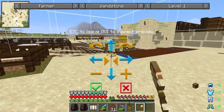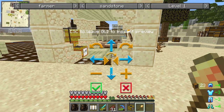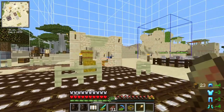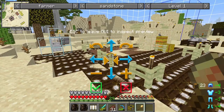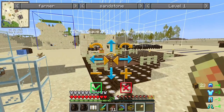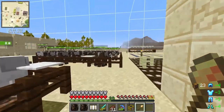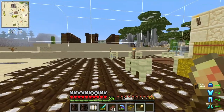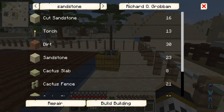We want the farm facing the other way because there's already some farmland here we could utilize. Let's rotate it and bring it back here. The farmer building will be nearer to the town which makes sense. It's a little close to the cows — those will have to be removed later — but I think that's going to be good. Let's tick that and set Richard to build this building.